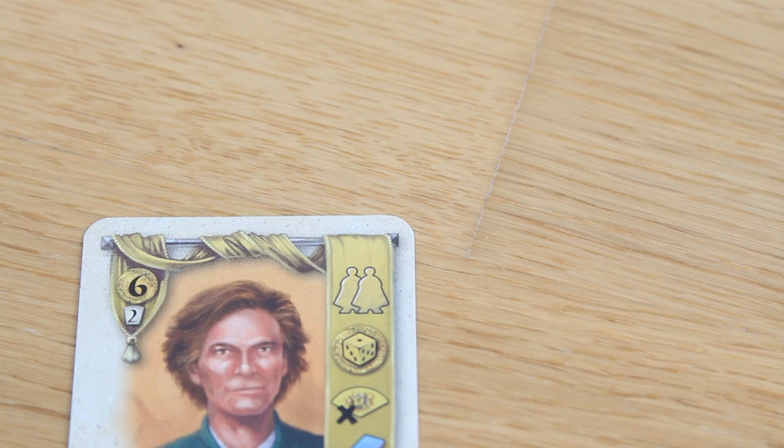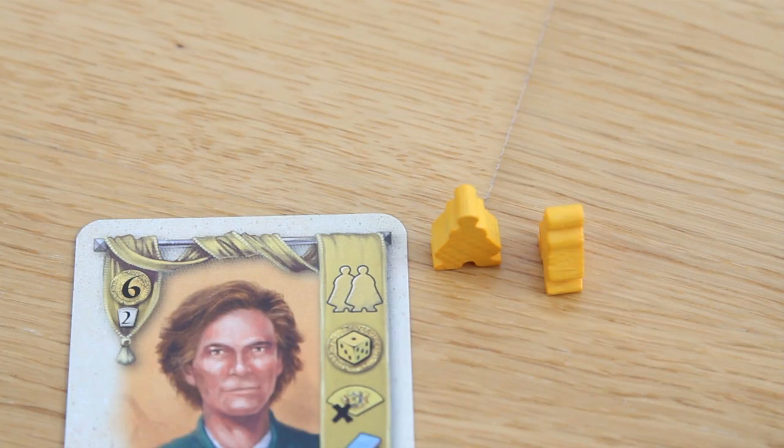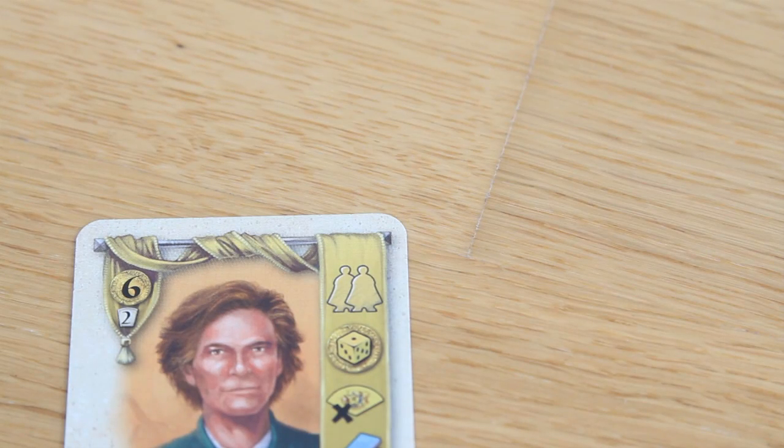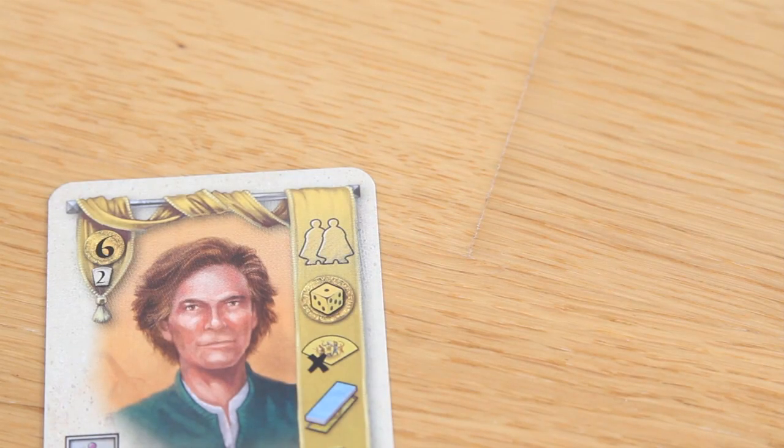The first action says take 2 workers — the icons are pretty clear. In this case you are allowed to draw 2 workers, and because it's a yellow card you would draw 2 yellow workers. These are put in your personal display, which is open so anyone can see it. Then the card is discarded.